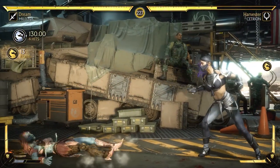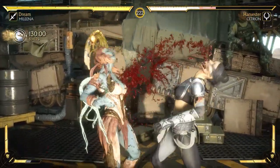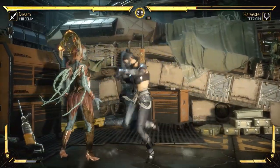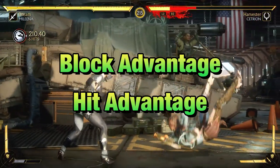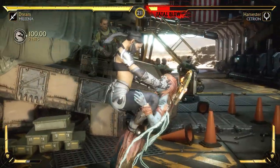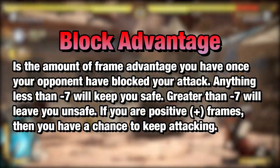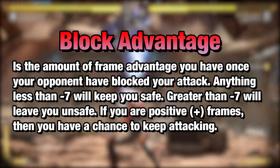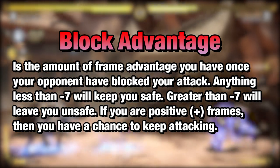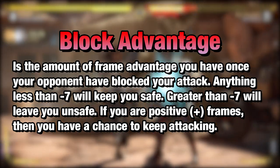Now let us learn the different types of consequences that come after using an attack. The benefit of knowing frame data is what happens afterwards. When you attack, is it safe, unsafe, or is there some sort of advantage? These values are represented within what is called block advantage and hit advantage. Block advantage is the most important one to understand in my opinion, because it tells you if the move is worth it or not. Block advantage really means how much of an advantage you have once your opponent completely blocks your attack. Because 7 frames is the fastest attack in the game, any time your attack leaves you at negative 7 is what is considered barely safe.